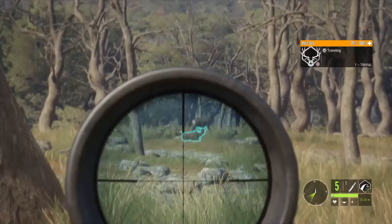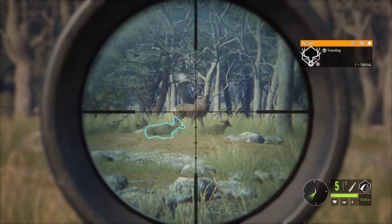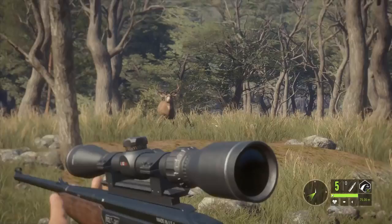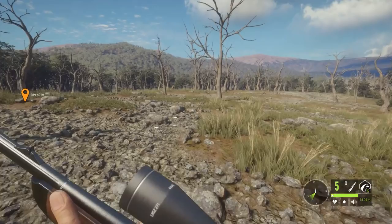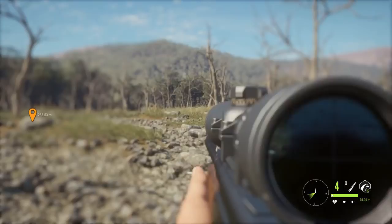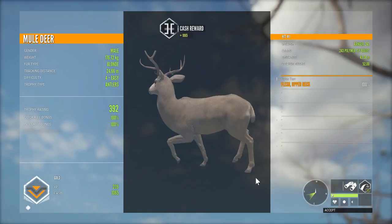First things first: if you see any diamonds on this map, you do not want to shoot them until you've completed the story missions. I've done a stream doing the entire story mission set — that took around two or maybe two and a half hours; it's not a very long thing to do. The reason is you cannot mount the diamonds in the trophy lodge unless you've done the missions first. You cannot get a diamond in multiplayer and mount it in your lodge — you have to get it in single player through the mission system.